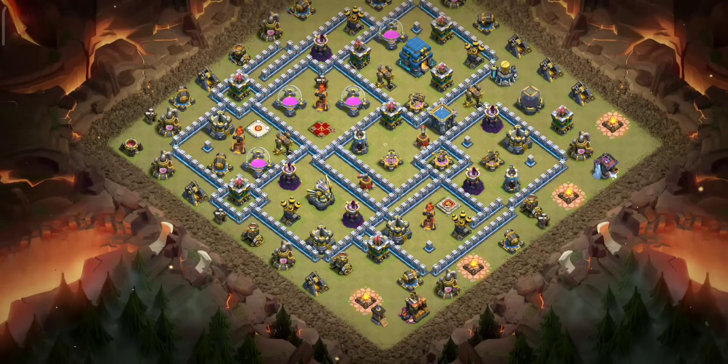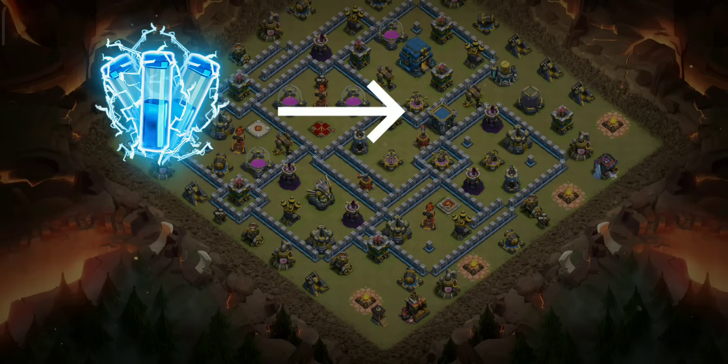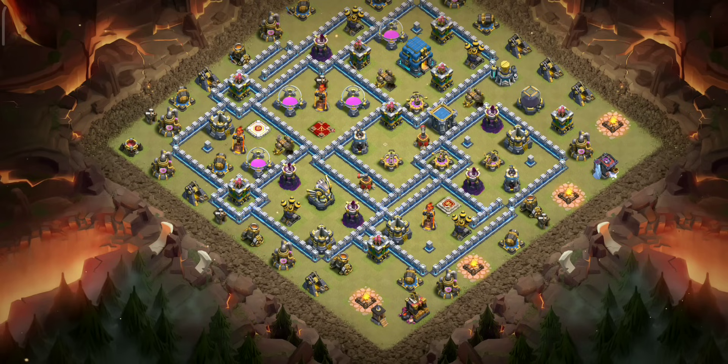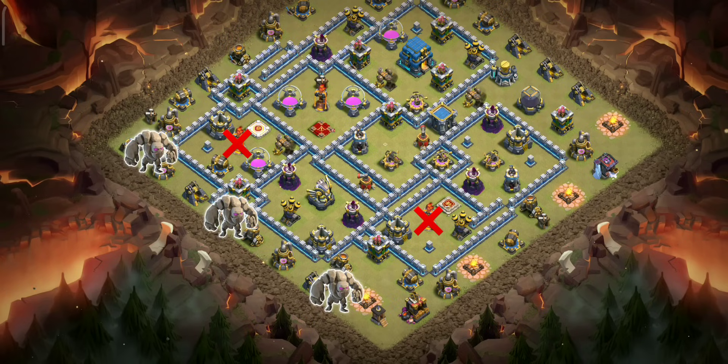This strategy is very simple. Just zap out any two multi infernos — in case all of them are set on multi. If not, zap out only multi infernos and leave the singles. On this base I am choosing these two, as zapping them would automatically create a path towards the town hall and the remaining multi.